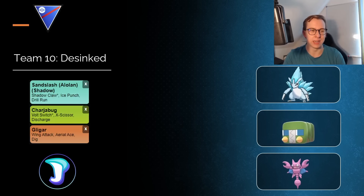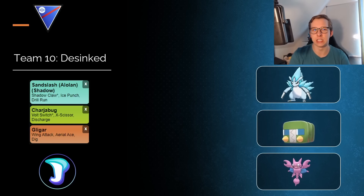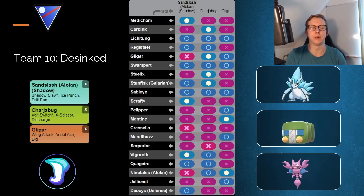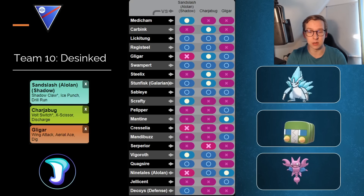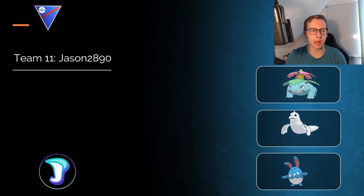Moving on to another spicier one — as mentioned, we have another team with Charjabug. Charjabug is a very cool safe stop, being able to destroy both Lickitung and Medicham. With certain IVs, against Lickitung you basically always win the two-shield scenario, which is great. This Pokemon functions really well as a safe stop — I've played it myself in the Great League and it was really cool. I can definitely recommend trying it out.